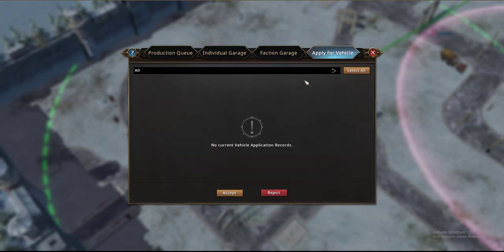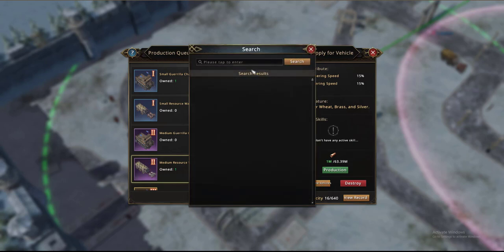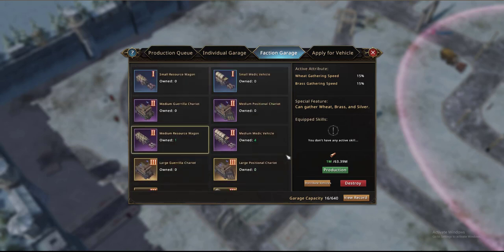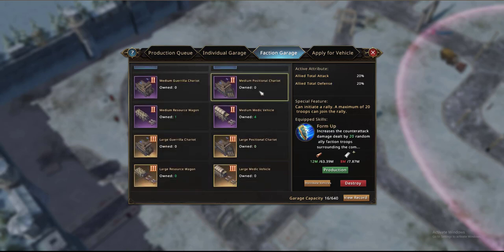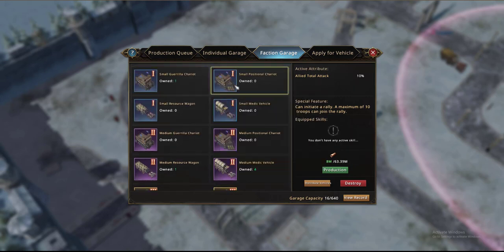These resource wagons can either be applied for by players, or if we have any left I can distribute vehicles by typing their name in here — because I'm one of the lieutenants. There are three other different types of chariots available, not just the small, medium and large which have varying bonuses, but also the Guria chariots, which increase total allied attack and are used to initiate a rally — very important for taking key strongholds as you need a concentration of power. You also have the positional chariot, and both of these have medium and large variants.